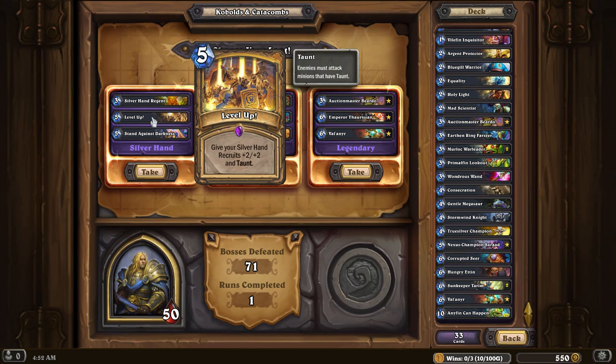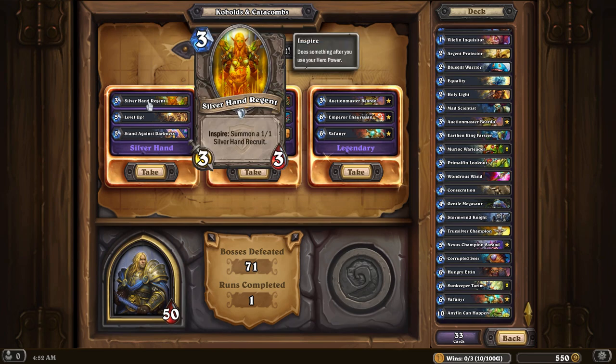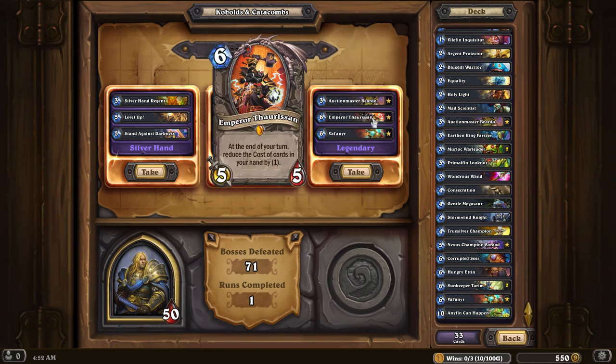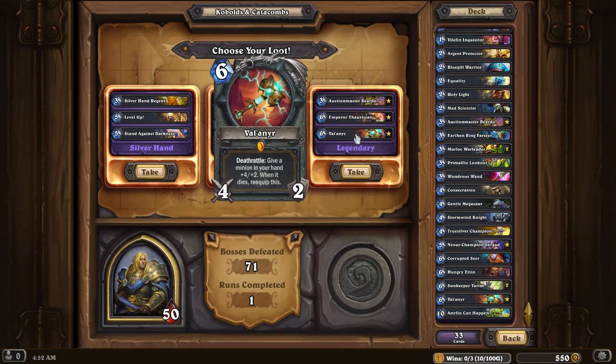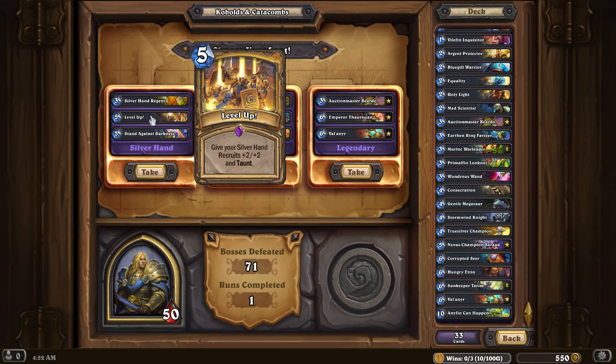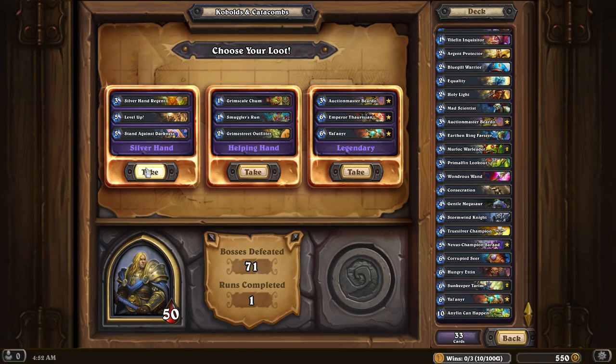Level Up — give your Silver Hand Recruits +2/+2 and Taunt. That sounds sick. Summon five 2-2s. Emperor Thaurissan — I love that guy, but we don't have enough card draw. I only have one card at five mana right now. I think I'm gonna go with Silver Hand.